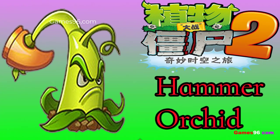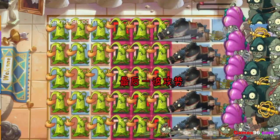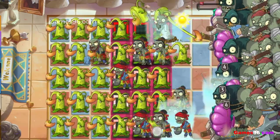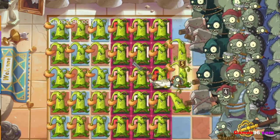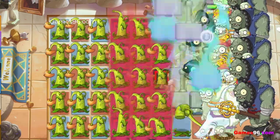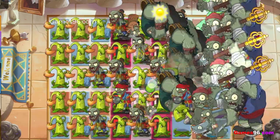Hammerflower is a melee plant in the Chinese version of Plants vs Zombies 2. It attacks nearby zombies by hitting them with its hammer. Hammerflower also has a chance to do a more powerful heavy hammer attack, which buries them into the ground and momentarily stuns them. Hammerflower is based on various members of the Dracaea genus of orchids, known colloquially as Hammer Orchids.